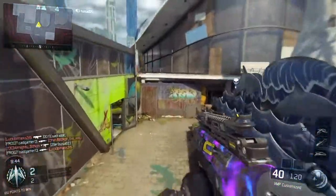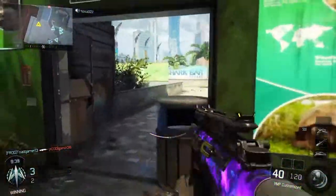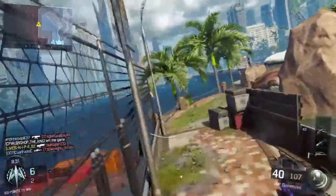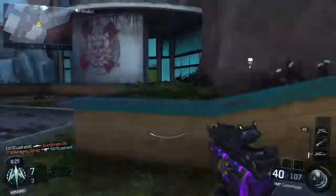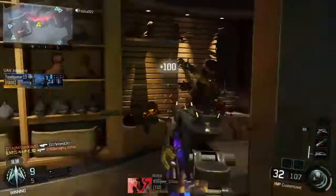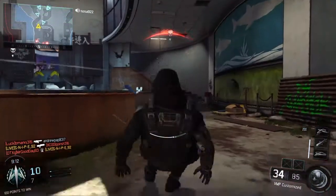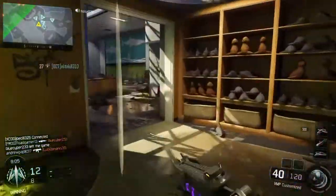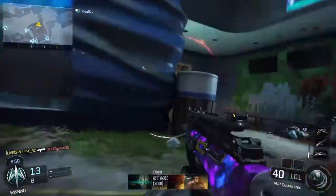We got into a game — Team Deathmatch on Aquarium. Not the worst map, not the best, but I kind of like it. We're trying to get five kills with the Blackjack specialist weapon to unlock Underworld Camo. I've seen pictures of it — looks like a mix of Monochrome and Cyborg from Black Ops 2. Some of my guns like the Marshals only have Nuketown camo, so I'm looking forward to switching it up.